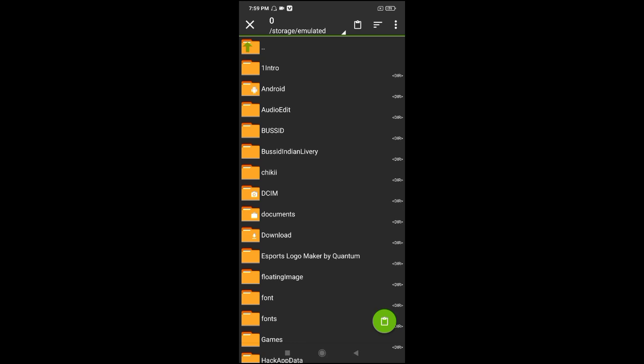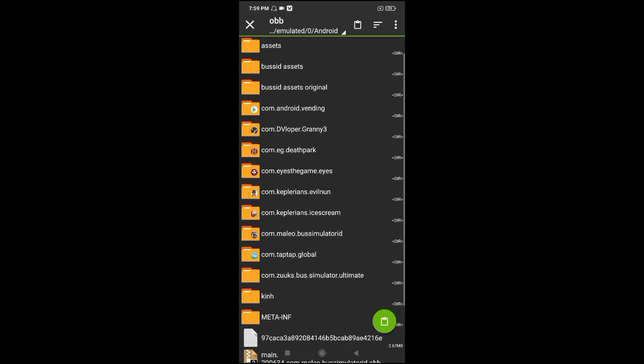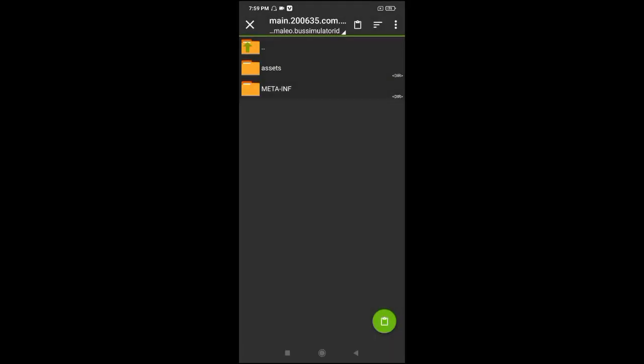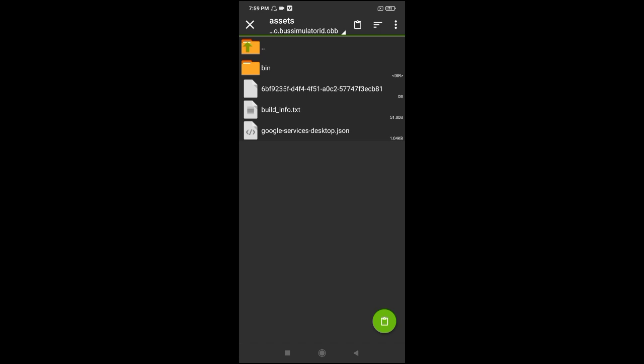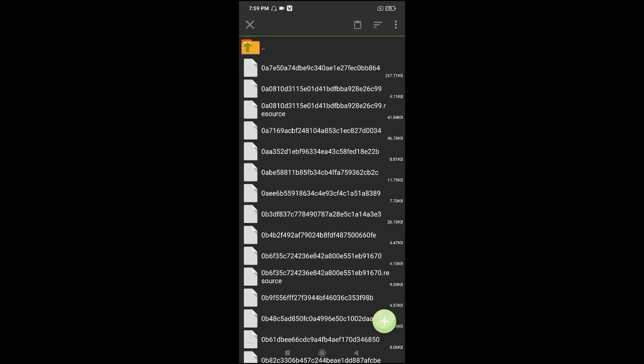Access to OBB is the option. As you can see, you can see the files in the game file. The OBB is in the OBB folder. You can see the Asset, the Bin, and the Data. Click on the button and paste.